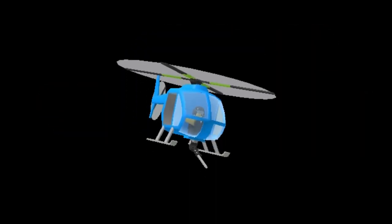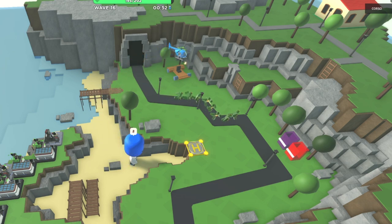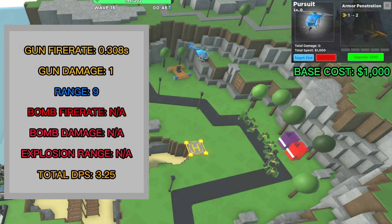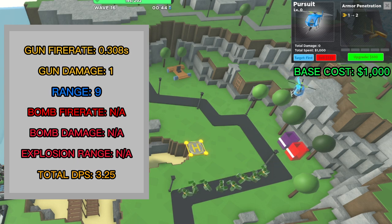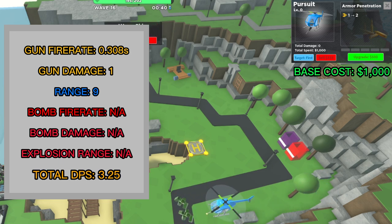Now let's look at the Pursuit. The Pursuit can be obtained by reaching level 100 or paying 1,500 Robux. The tower is a helicopter that flies around in a circle, similar to the Ace. The difference is that when an enemy is within the Pursuit's range, it stops and fires at them until they either die or leave its range. It costs 1,000 cash to place. At level 0, it fires once every 0.308 seconds, does 1 damage per hit, and has 9 range. It cannot see hiddens. Its total DPS is 3.25.